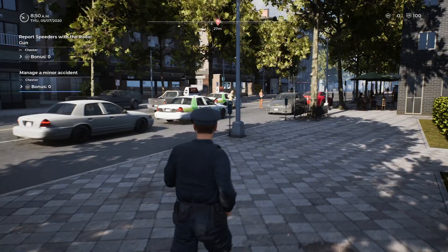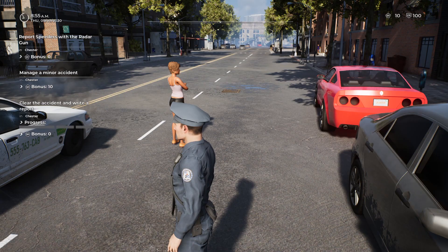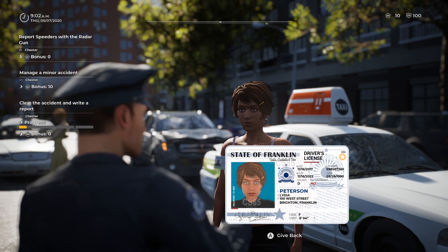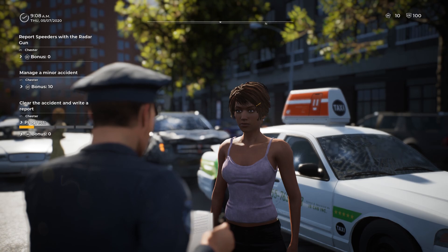We have a fender bender here. We need to interview people and give an accident report — we need to be thorough. We've got two people here. I'm going to say somebody slammed on the brakes and the other person ran into the back of them. Let's talk to the people first — this might be the cab driver. Let's get their ID and proof of insurance. No gun permits, not expired — looks good. Let's interview them about the accident. She's still recovering and her mind is blank — she doesn't remember getting hit in the rear.